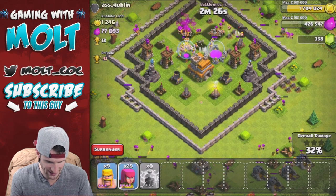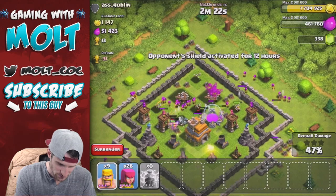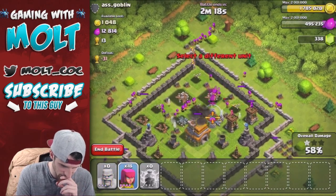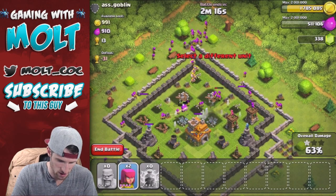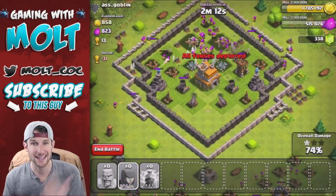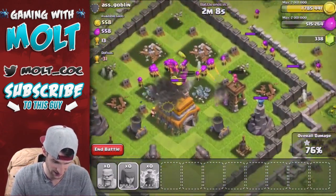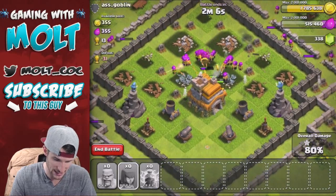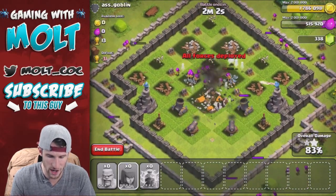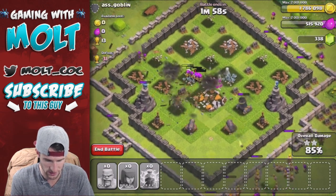We're distracting this mortar over here on the right. We are about to get all of the loot — here comes all the Elixir for us. I'm just going to drop off the rest of our Archers, get them up in there so they can take out that Town Hall and get us a 3-star, preferably. Come on — once they take out the Town Hall, if we have a good enough amount of Archers left over... there's way too much splash damage being dealt to our Archers right now by those Wizards and those Mortars.